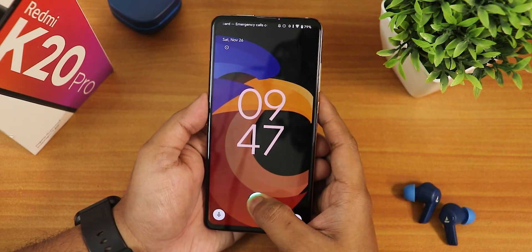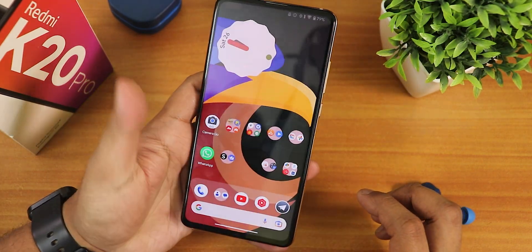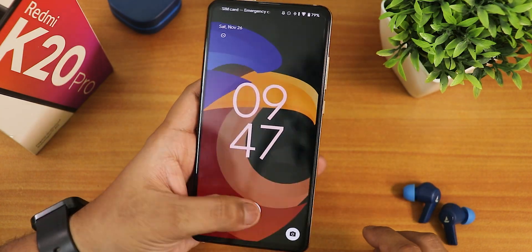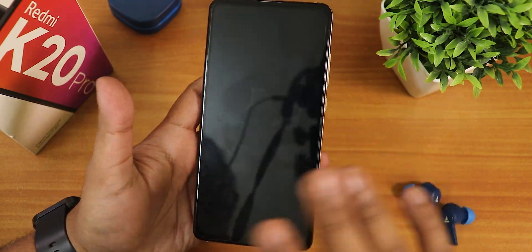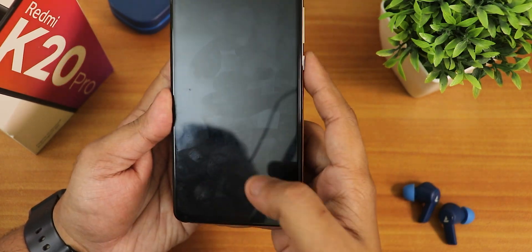With face unlock removed, it unlocks from the normal lock screen. Just look at the speed — I tap the fingerprint scanner and it unlocks instantly. The FOD is very fast and snappy, a really blazing fast experience.